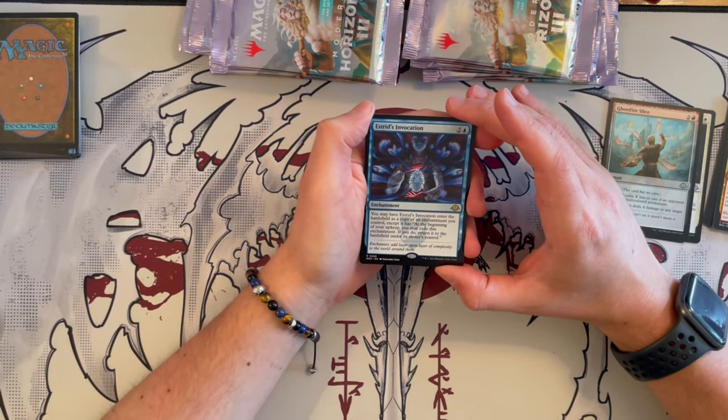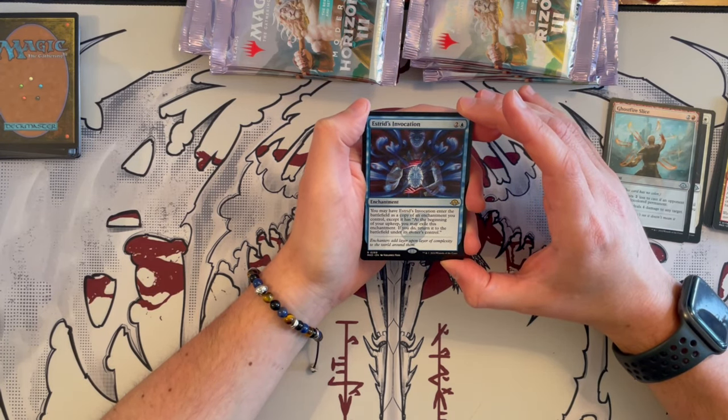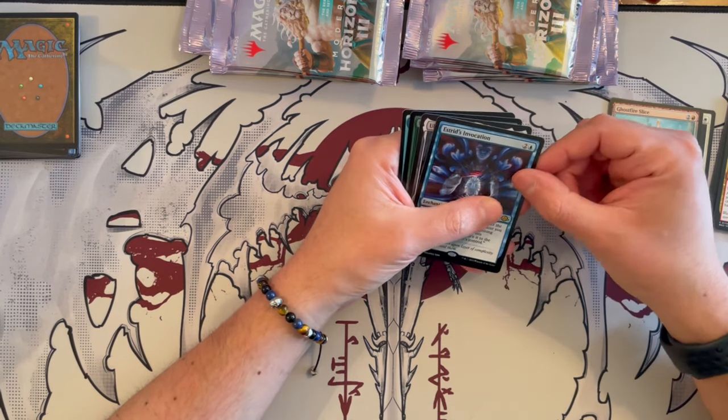East Street's Evocation — it costs three, it's an enchantment. You may have it enter the battlefield as a copy of an enchantment you control, except at the beginning of your upkeep you may exile this enchantment. If you do, return it to the battlefield under its owner's control.